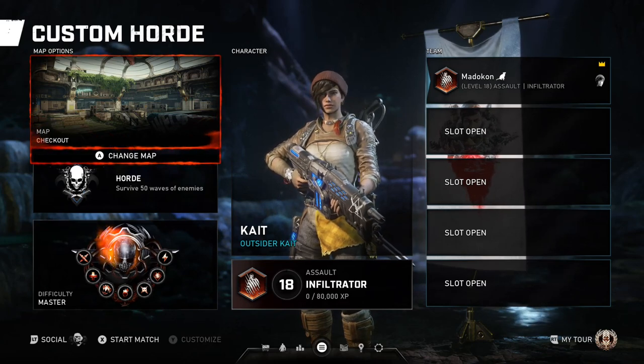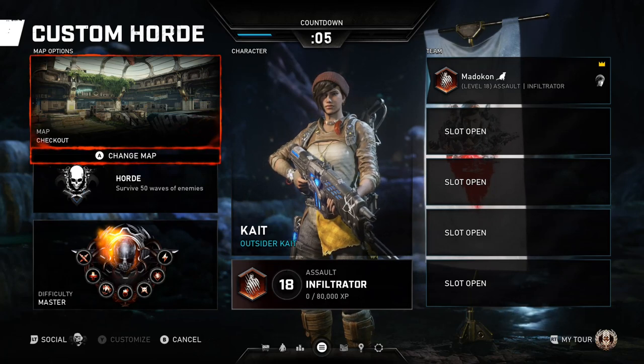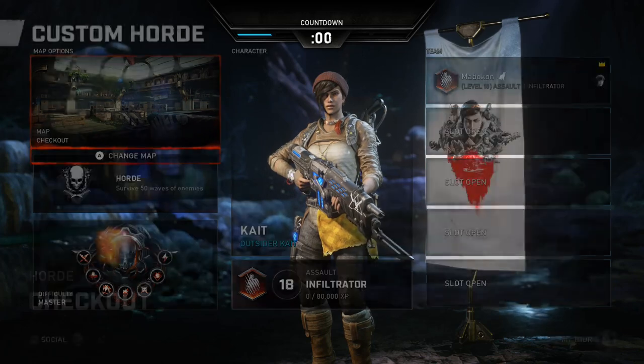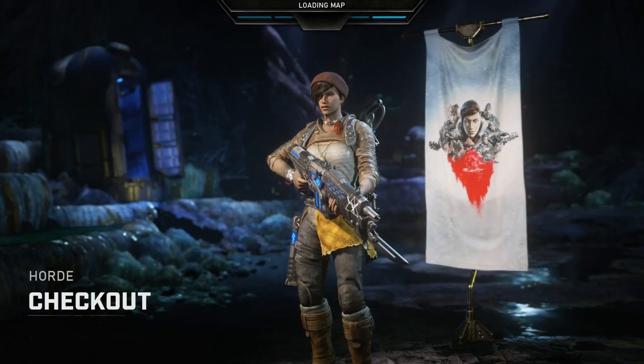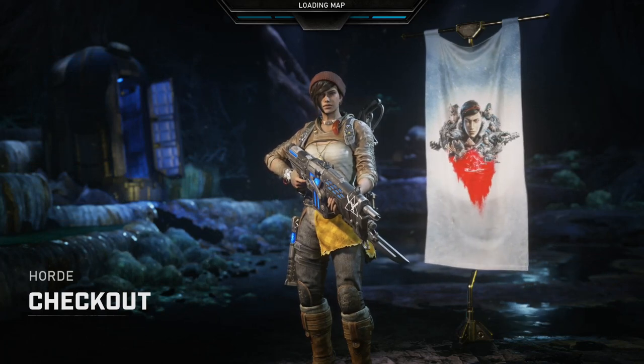We go into this run with a mechanic and four other DPS classes you want to bring, but we like having a technician, demolitions, an infiltrator, and whatever else you want to bring. There is only one required stationary spot for this run, which is the platform you need to check out. Everyone else is a free floater.